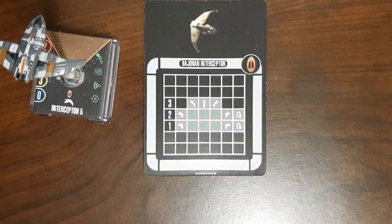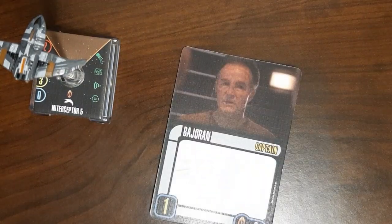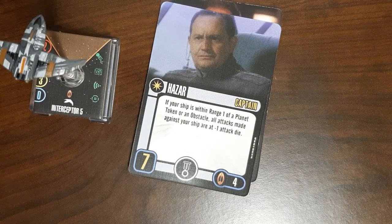It's too bad, because the maneuverability of the interceptor is pretty good — there are no red maneuvers, you have two Come About maneuvers, and lots of green. You don't have a four-straight, but this is a really maneuverable ship. It seems like it'd be fun to play around with, but you're not going to, because the ship's stats themselves are not great. Moving on, you have your generic Bajoran captain.